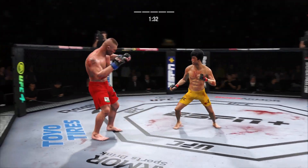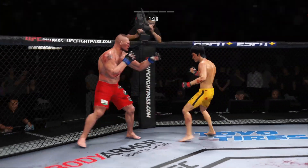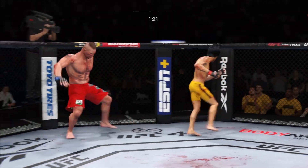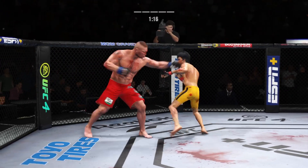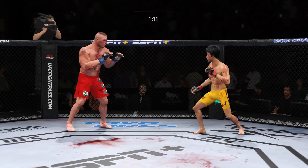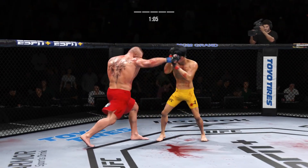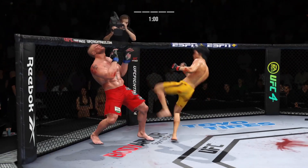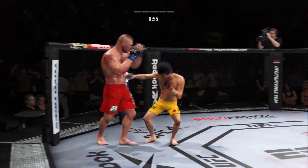He's in trouble — he's hurt bad. Punch is blocked. Beautiful leg kick. Big punch lands. He lands a double jab and continues to work off of that weapon. What a last minute! He needs to start looking to finish now because he's got his opponent hurt very bad.